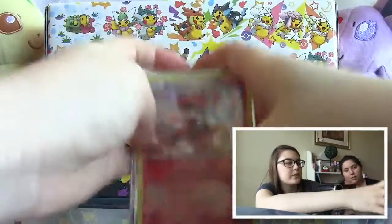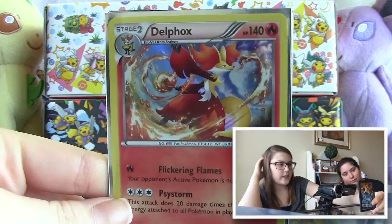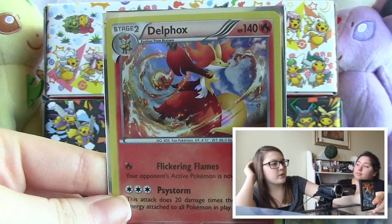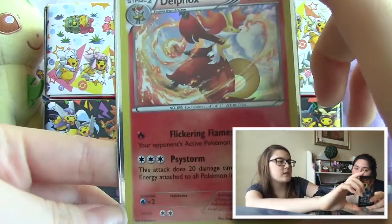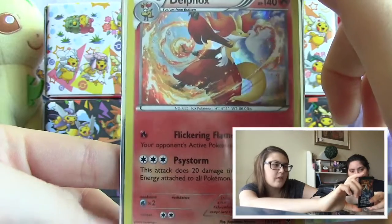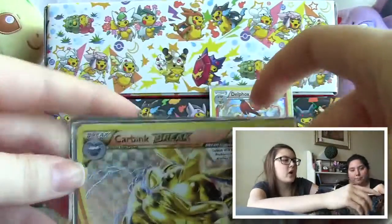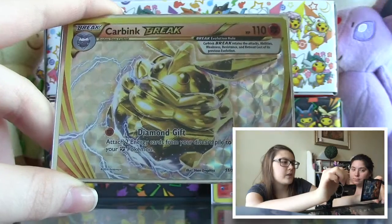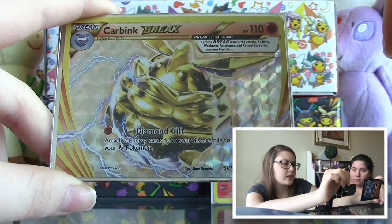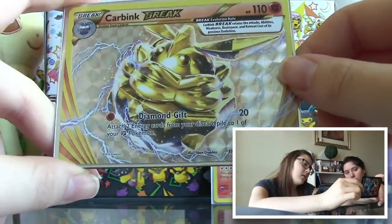For a recap — we have the Delphox: 140 HP. Its moves are Flickering Flames, which puts your opponent's active Pokemon to sleep, and Psystorm, which does 20 damage times the amount of energy attached to all Pokemon in play. We also have the Carbink BREAK with 110 HP — its move is Diamond Gift: attach two energy cards from your discard pile to one of your Fighting Pokemon.